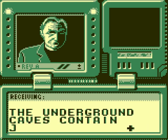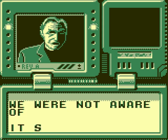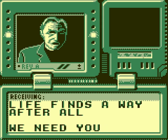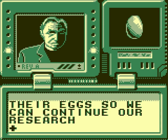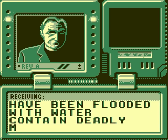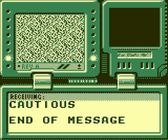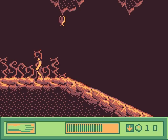Receiving transmission: The underground caves contain Jurassic creatures, which we were not aware of. It seems that life finds a way, after all. I see what you did there. We need you to bring back 10 of their eggs, so we can continue our research. Take care. The caves that have been flooded with water contain deadly marine life, so be cautious. End of message. This is the level that has stumped me for so long. Underground hazards. Password: H-R-T-Y. That almost spells Hurtie.